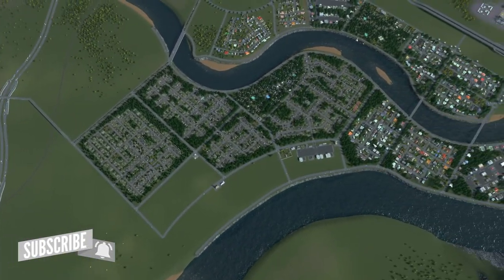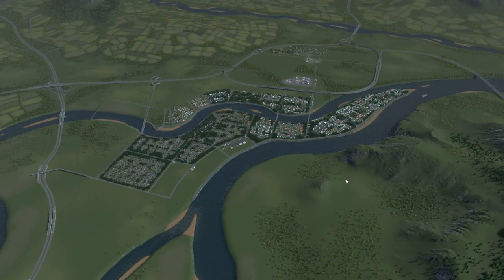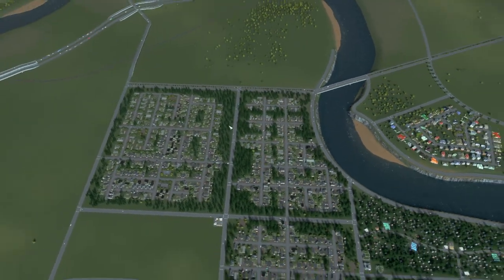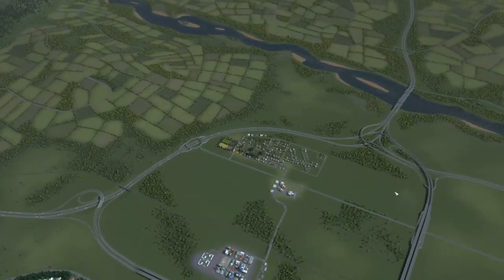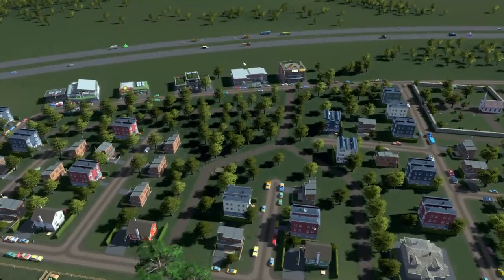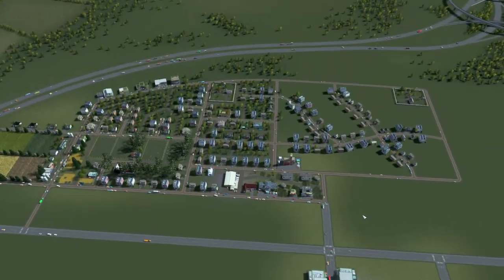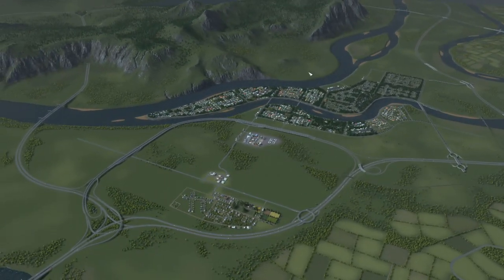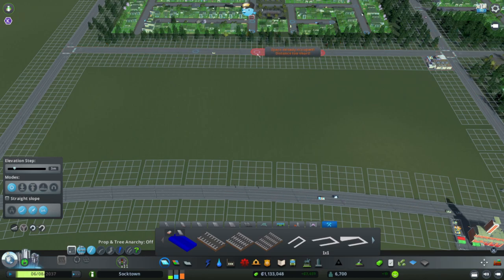We're growing, trying to get to that 7,000 mark so we can get the high density going, but it's coming together. Today we're going to focus on a recreational area and also start getting some mass transit going — specifically buses. Traffic's going to pick up as we're almost at 7,000 population. We've also added dynamic resolution, Relight, and Shadow Strength Adjuster to our mods, and the resolution is a lot better.